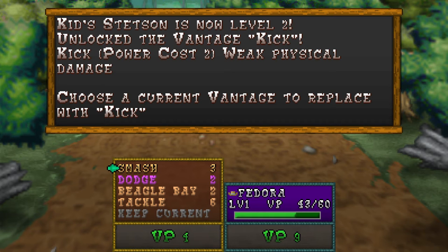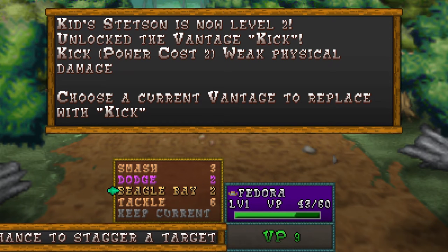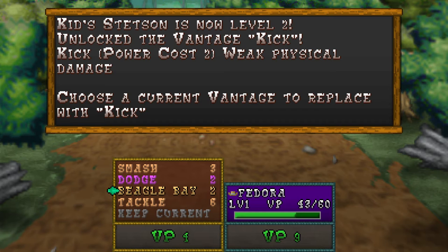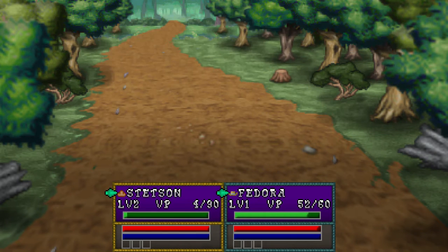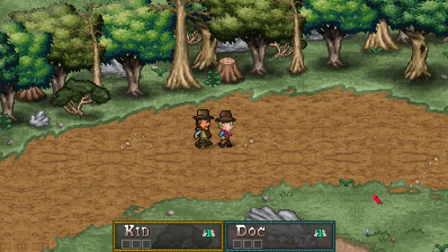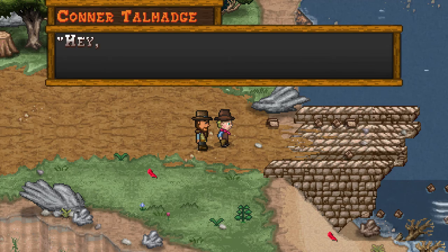Beagle Bay just staggers a target. I don't really understand what stagger does quite yet — I think it interrupts stances and stuff like that, which might be good to keep around. Dodge, obviously, is a useful thing. I'm just gonna keep my current. If I find something that obviously I can't pass up, then we'll replace a technique. Just know that we can replace a technique.